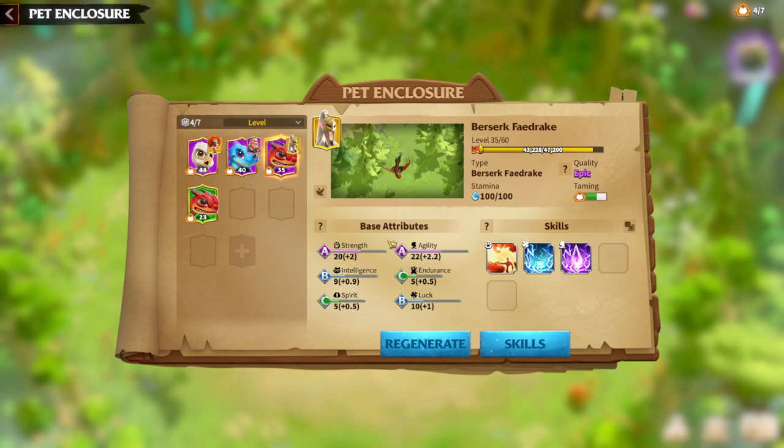For the second style of Berserk Firedrake, the key stats will be Strength, Agility, and Luck. I have good Strength and Agility here but low Luck — it will be better if I have good Luck too.